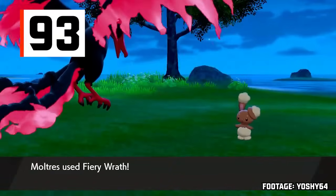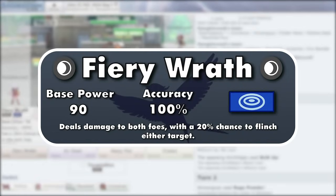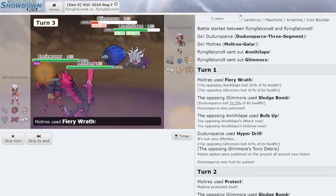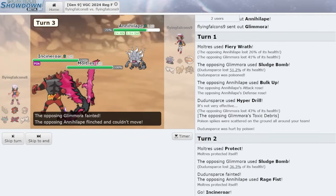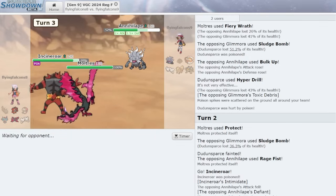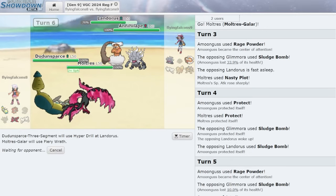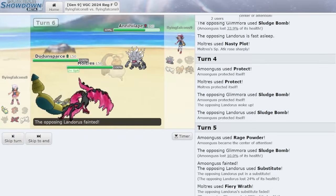Galarian Moltres's signature attack is Fiery Wrath — a Dark-type 90-100 special move that hits both foes, qualifying it as a spread move. Unlike previous spread moves, it only hits the opponent's side of the field; I'll call these dual-target moves for the rest of the video. Fiery Wrath has a 20% chance to flinch each target, meaning if the user is the fastest Pokemon on the field, there's a 36% chance at least one opponent will flinch. The only bad part is its relatively low base power of 90, which is technically just 67.5 due to the spread 75% rule.